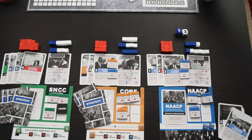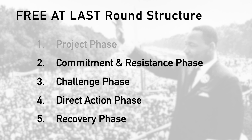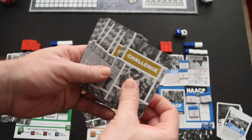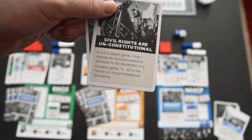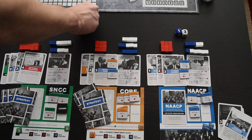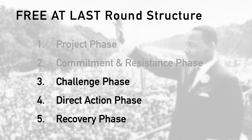Once all players have finished the commitment and resistance phase, move on to the challenge phase if you've chosen to include it. Reveal two challenge cards to see their ongoing effects, which may impact you right away or in future commitment phases or other rounds. After that, we move on to the meat of the game — the direct action phase.